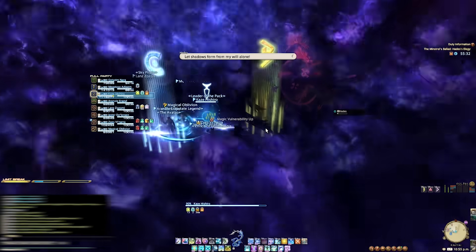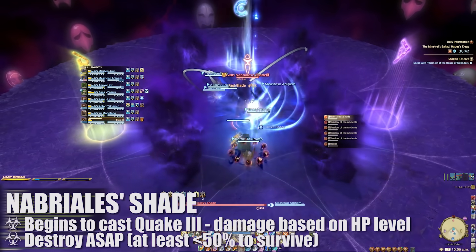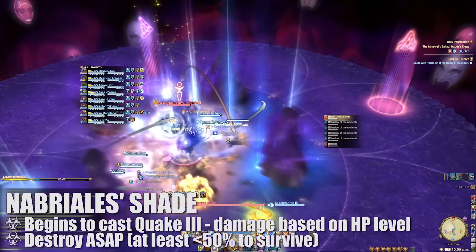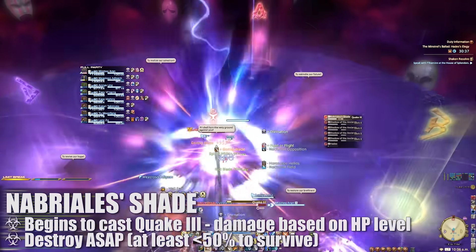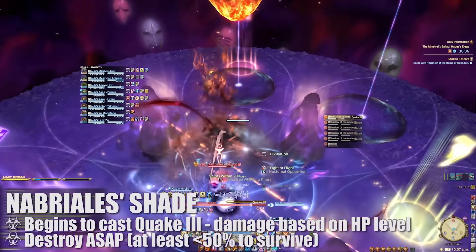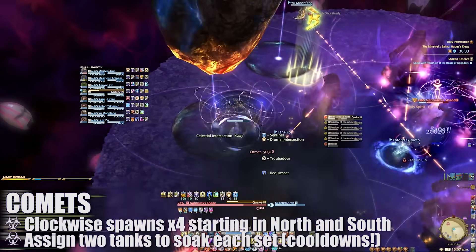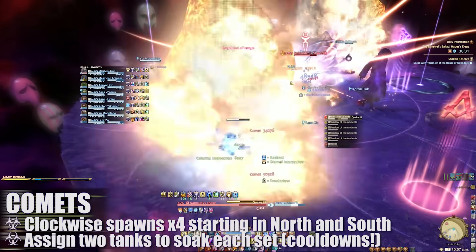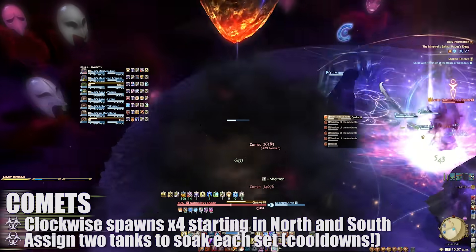The second phase begins with Nabrialis' shade spawning in the middle. It will begin to cast Quake III and deal damage based on how high its health is at the time of cast; as such, the raid will have to deal as much damage as possible to survive the incoming damage. At the same time, two sets of comets will spawn in the north and south that will rotate clockwise around the platform. These comets must each be soaked or they will explode and you will die.